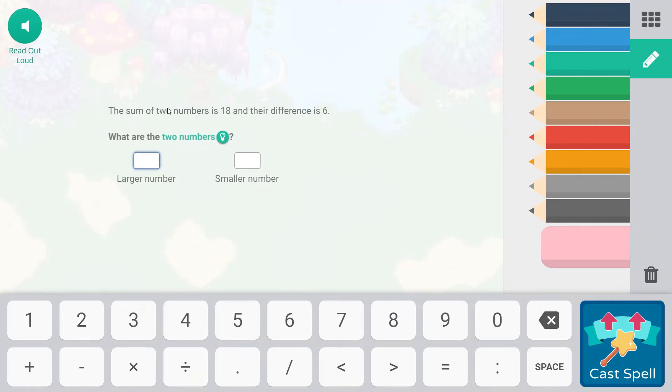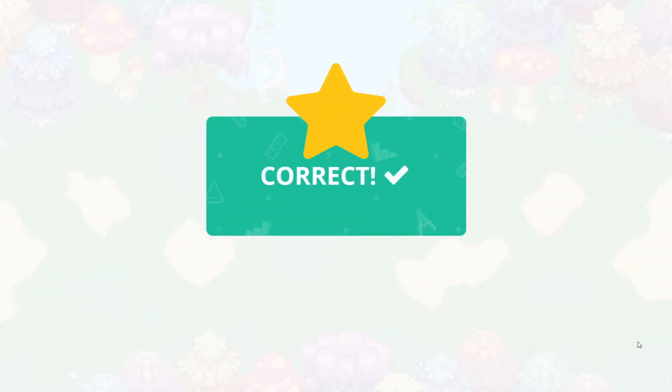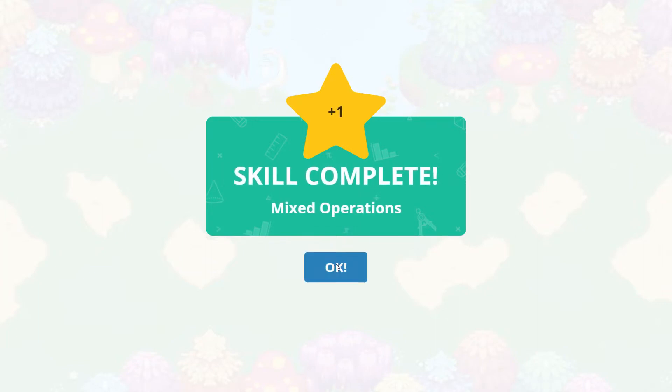The sum of two numbers is 18 and their difference is 6. If we had 10 and 8, that would be a difference of 2. So we would need to go to 12 and 6 — 12 plus 6 equals 18. We have a skill complete for mixed operations.